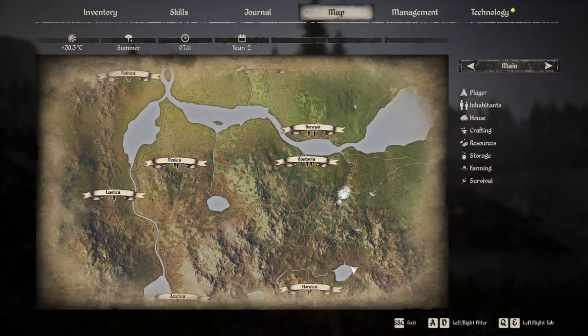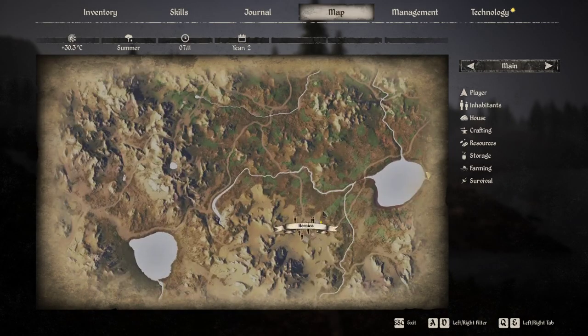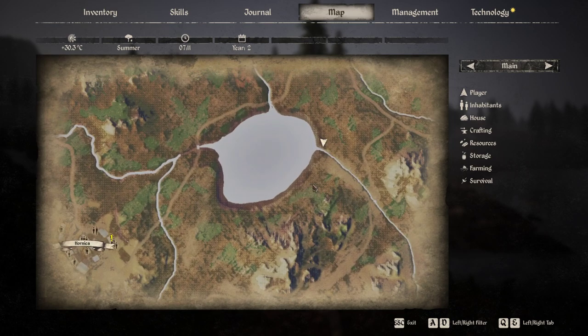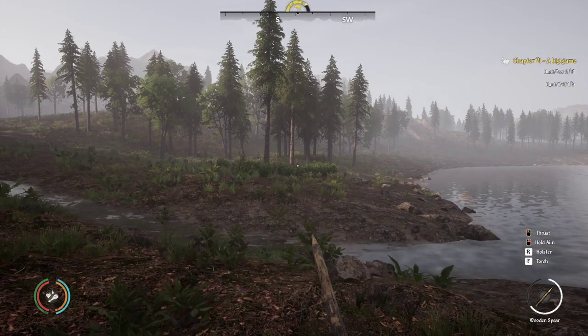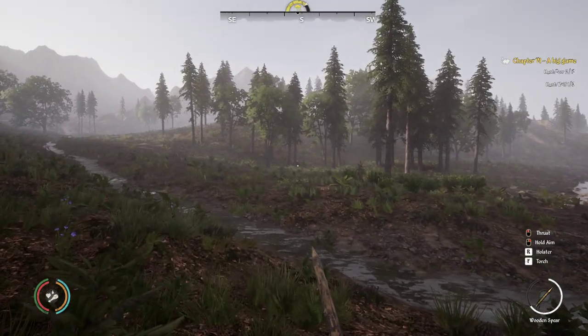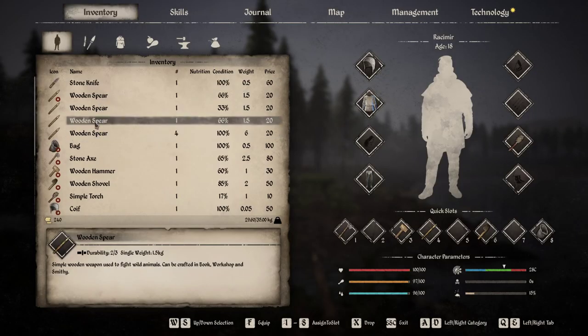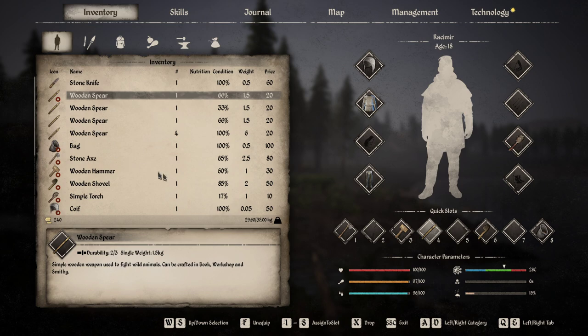We are back near the Hornica settlement on the lake, and they spawn all along this creek down here as a marker. They're right in this area here — as you can see, there are two bears.